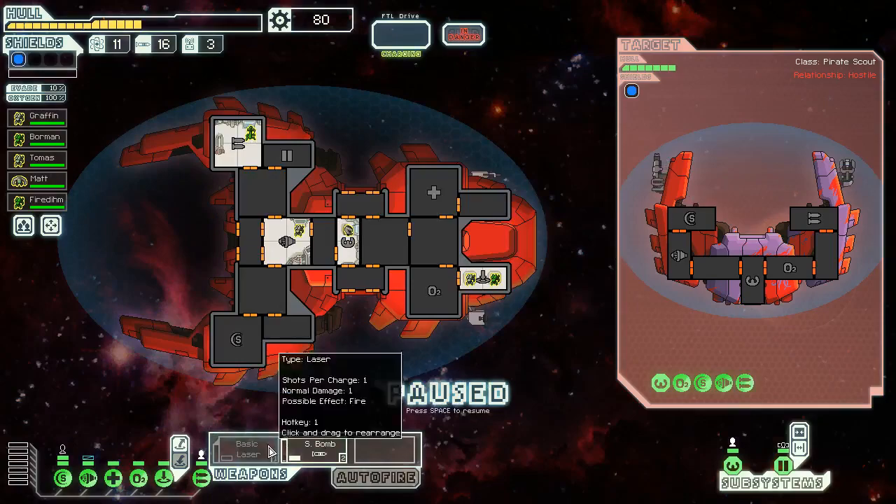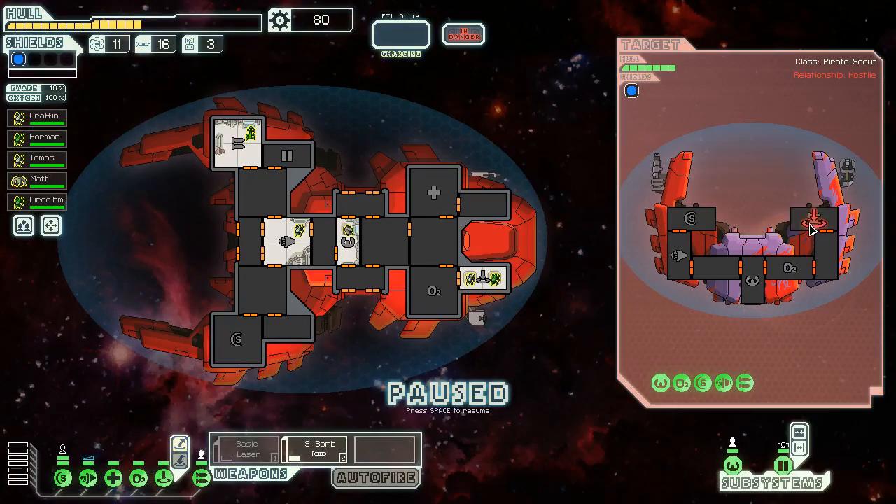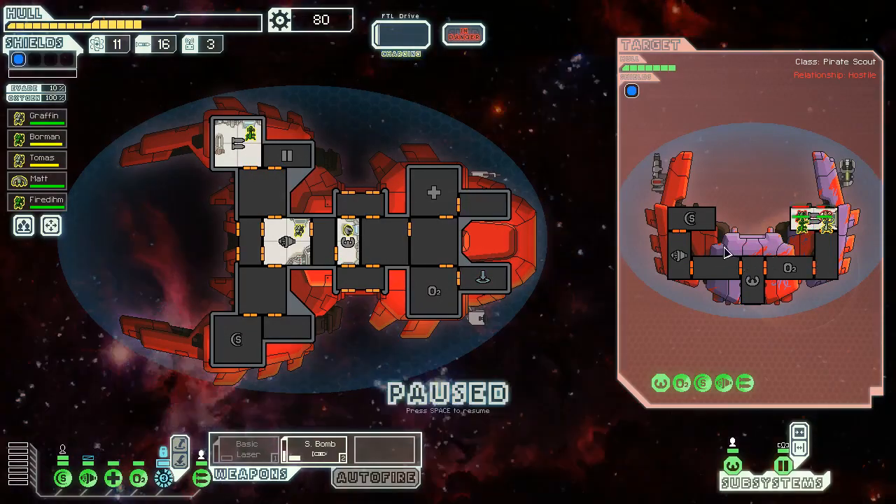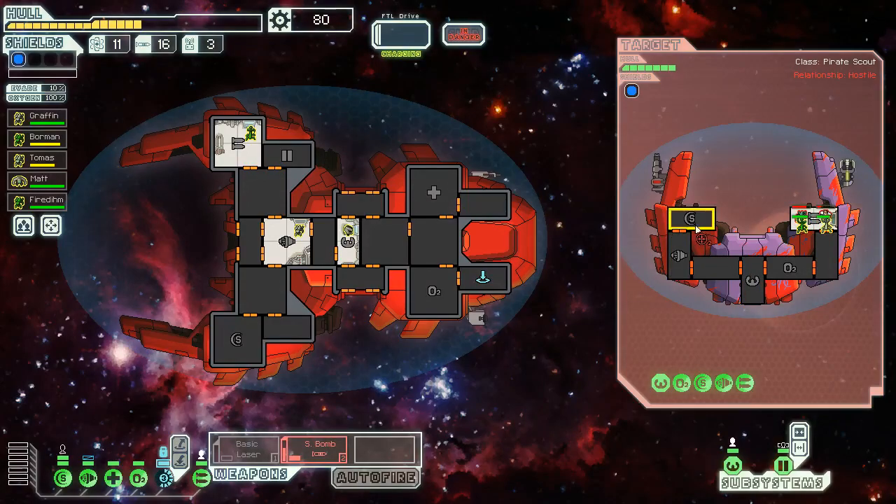Hacking stun means if we hack a system on the enemy ship, the enemy inside of it also gets stunned. No store still — we could upgrade ourselves a little bit. I kind of love the strategy of saving scrap though, so we'll see if there's a store nearby. If not, we'll upgrade before the end of the sector. It's a Mantis Cruiser next — that's very scary. We're gonna teleport on board to their weapons area as we always do, and it's just one human and one Mantis.